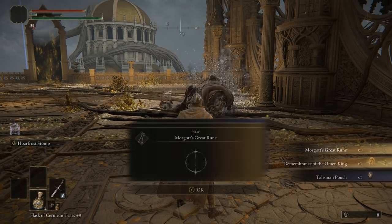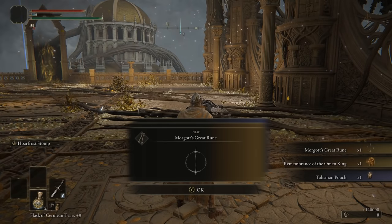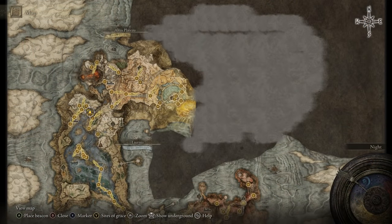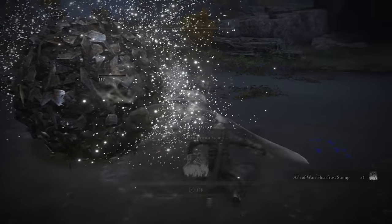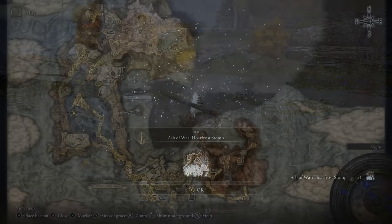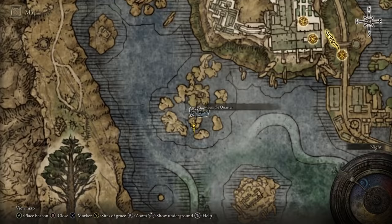Best use it on a plus six upgraded weapon at least, to help with the damage output. You can find the skill in two places: either just outside of Caria Manor, as a reward for killing an invisible teardrop scarab, or you can find it already attached to a weapon in a chest at the Liurnia of the Lakes Temple Quarter.